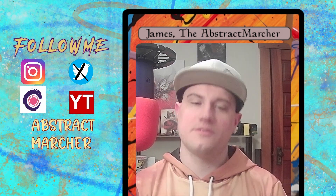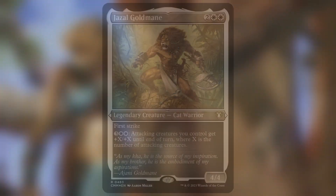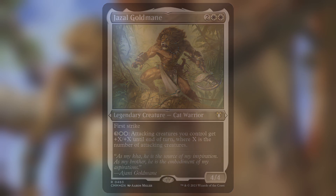Let's read Gizal Goldmaine because he is not a very well-known commander. He is 2 and 2 white for a legendary creature, Cat Warrior, with First Strike. He also has the ability: pay 3 generic and 2 white — attacking creatures you control get +X/+X until end of turn, where X is the number of attacking creatures. He is a 4/4 base power and toughness. So with Gizal, he needs a very large supporting cast.